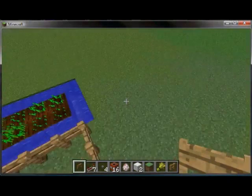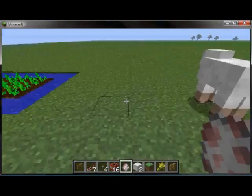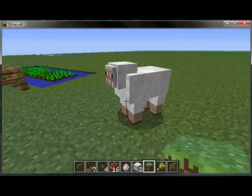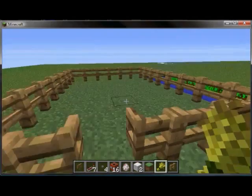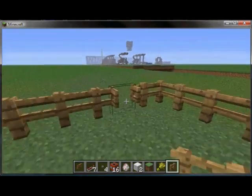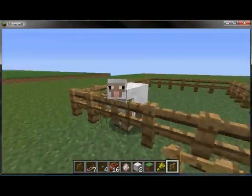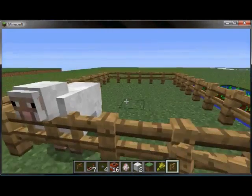Once you have this area built for your sheep, cows, or whatever you want, to lure them in you're just going to have your wheat and they'll follow you. You'll come in and try to get them as close to the corner as possible, then run out before they chase you out. They'll try to come out again but they won't be able to.